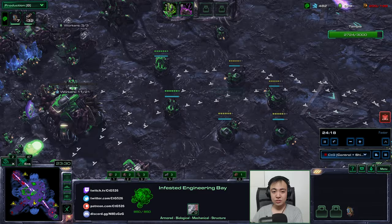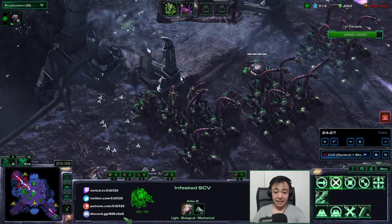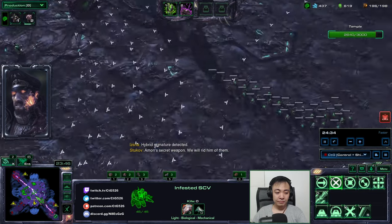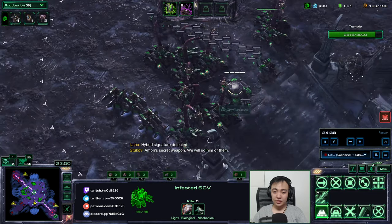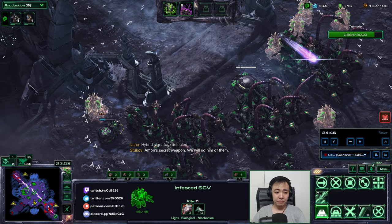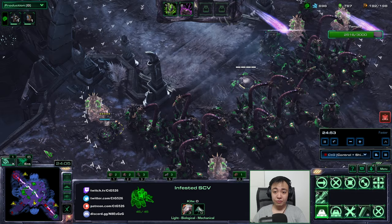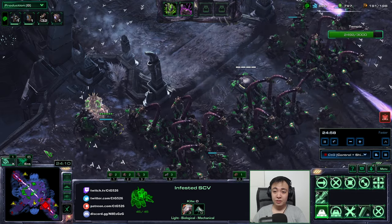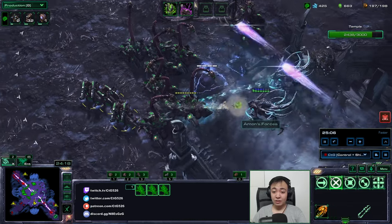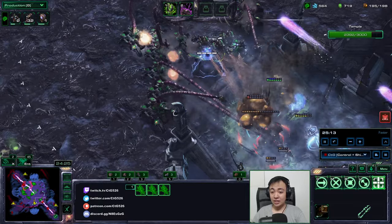With my excess gas, I'm just massing turrets at this point. It has 3 armor and 3 attack. This is probably the most dangerous wave — the last hybrid wave at around 23 minutes. Once we deflect this wave, we should actually be close to home free. There's only a single turret here, but I do have Diamondbacks which will bring down the air hybrids, allowing my siege tanks to finish them off.